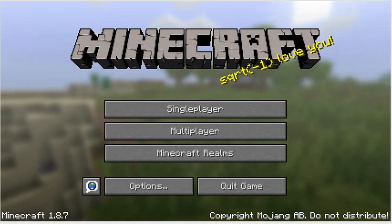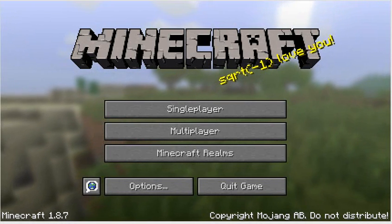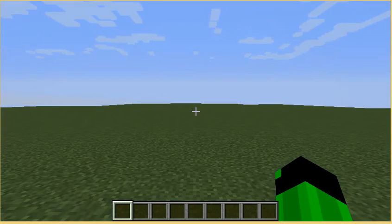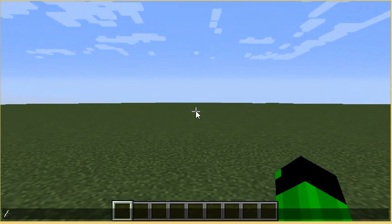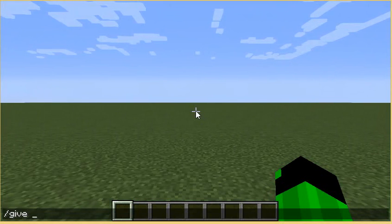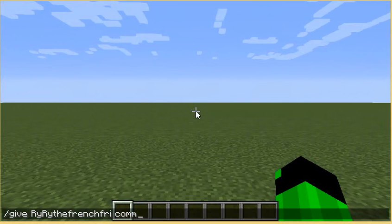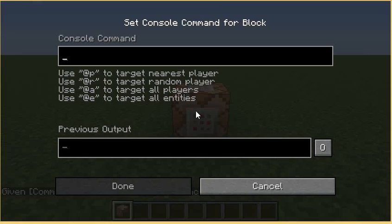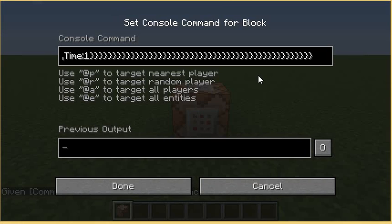Hello guys, I'm back with another command block video. This command block is a very cool one — let me set up a world. It is a bear trap one, so I'll teach you how to do it. First I need to get a command block, so there we go, and I have the command right here. I will put it in the description below.